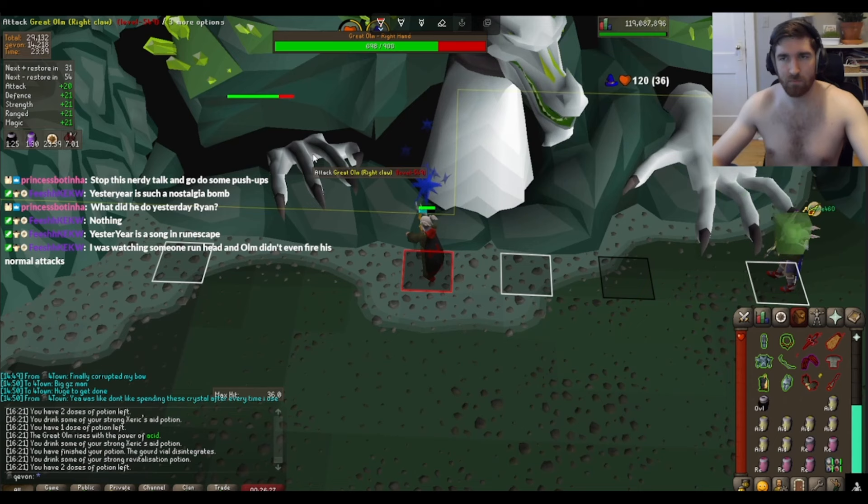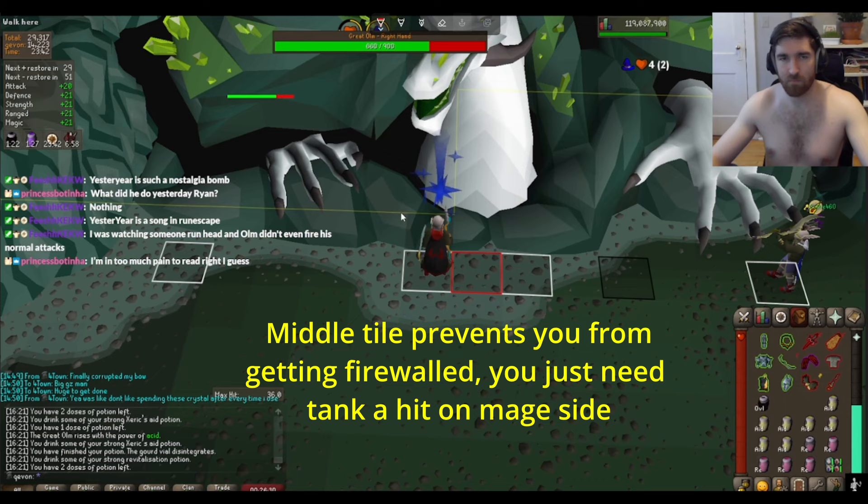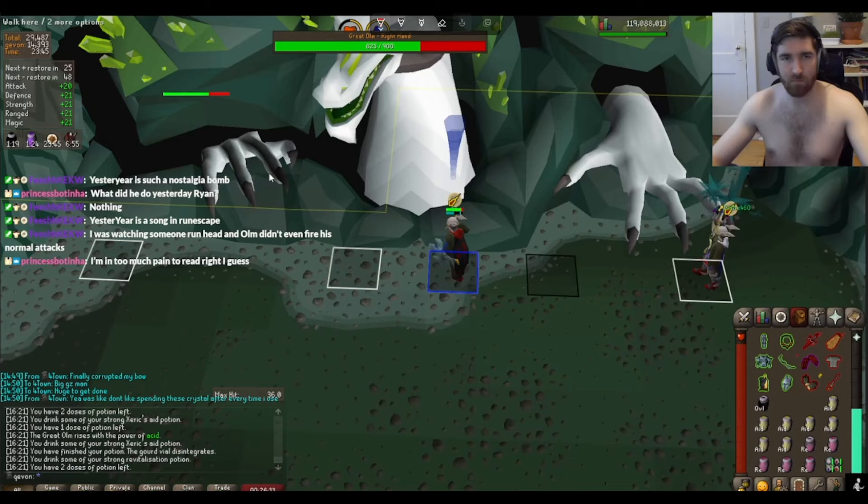The only important part here is you can't run across as soon as he turns his head. You need to tank one hit in the middle every time he turns his head back to the mage hand side. All the while, my teammate is maging the mage hand. If your team size is greater than two, you need to position people accordingly — you should always have more people on the mage hand side than on the melee hand side.